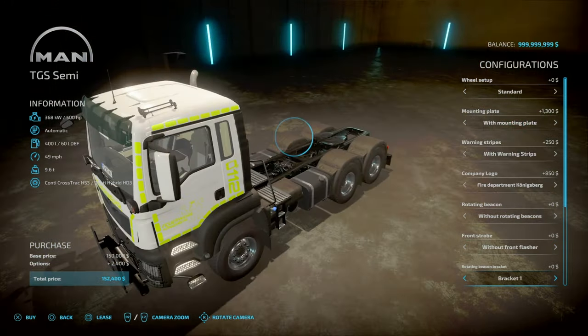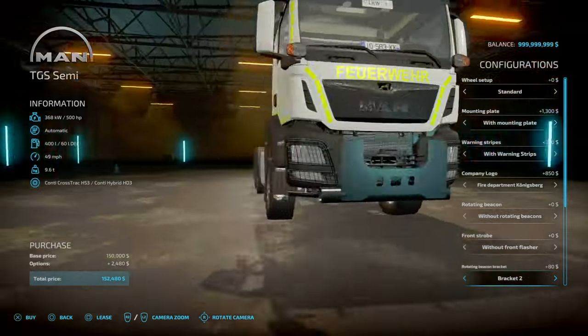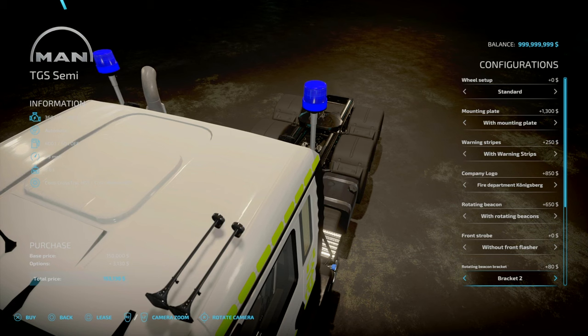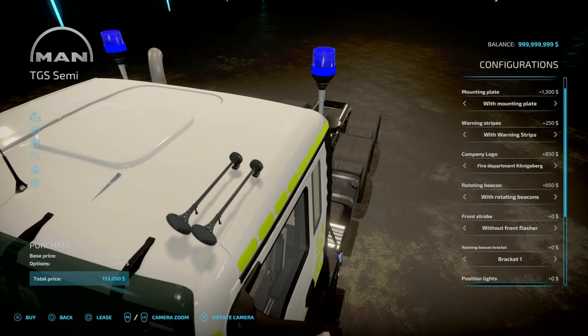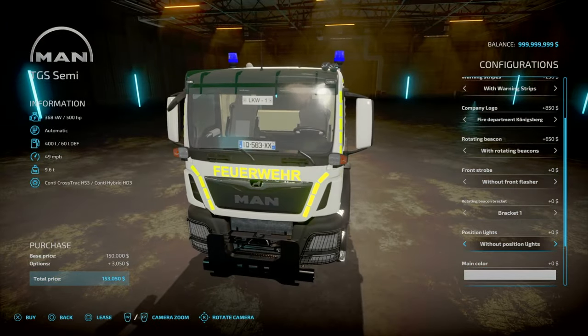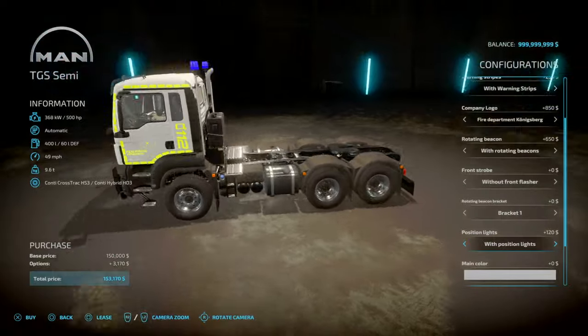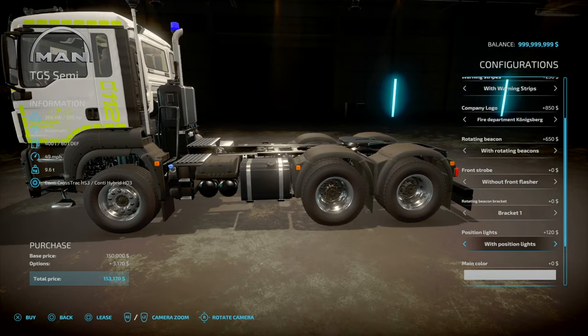Retain brackets — beacon brackets — that is around the back, I think. So you've got the beacons on: bracket two and bracket one, basically just changing how the beacons are mounted. Then we've got position lights — without position lights and with. So that's going to be on the side, these little orange things — with and without.